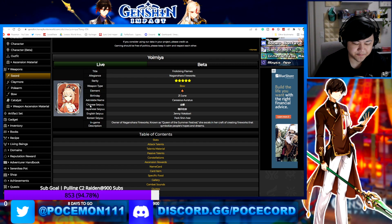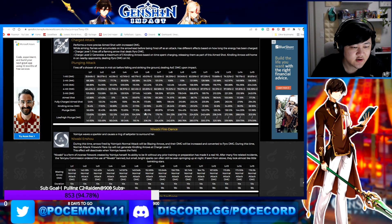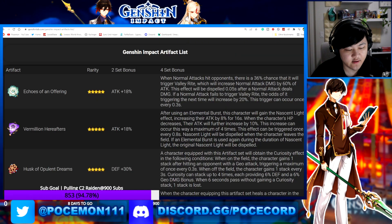Yoimiya being a normal attack-focused damage dealer is a great fit. Since the set is RNG-based on the chance it will trigger, I'd rather put it on characters that can throw out really fast normal attacks rather than slower Claymore characters who, while they can do solid normal attack damage, are a bit slower. With Yoimiya, you shoot out those arrows really, really fast, so you get more procs.